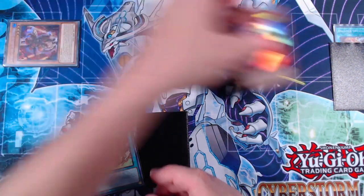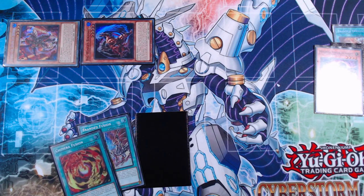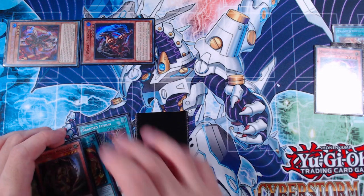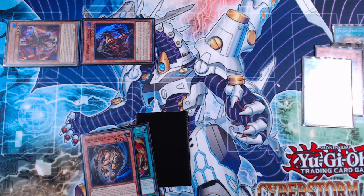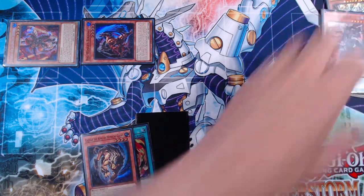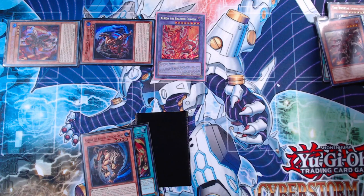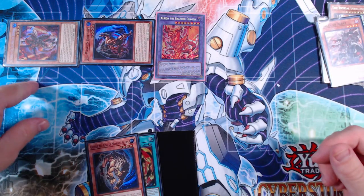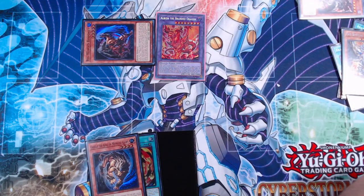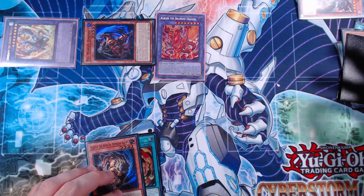We now have both pieces: Branded Fusion and Mirror Sword Knight, but with a dark monster on field instead of a blank in hand. We normal summon Mirror Sword Knight, tribute it to special summon Big Wing Berfomet. Berfomet adds Chimera Fusion and Gazelle the King of Mythical Claws. We activate Branded Fusion, sending Bistial Lubelion and the Fallen of Albaz, going into Albion the Branded Dragon.